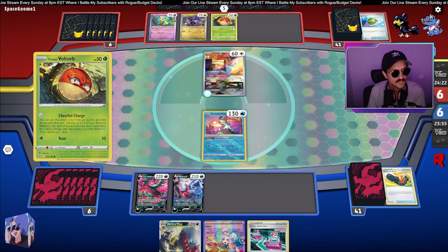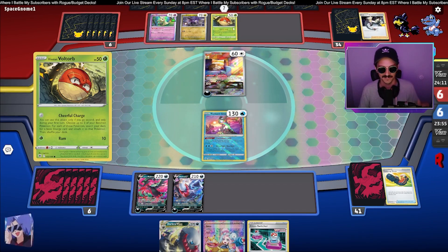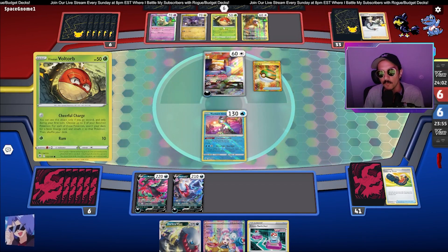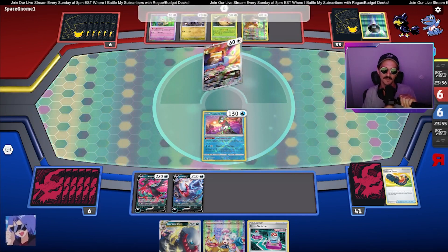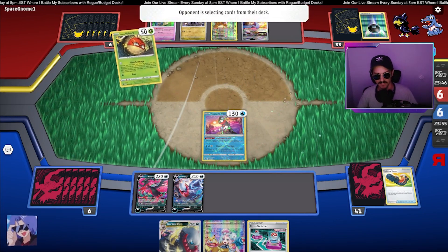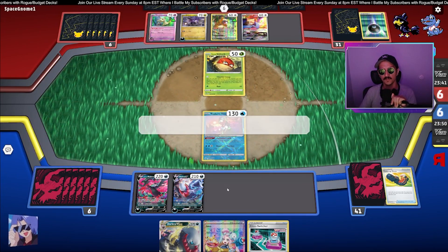I have no idea what's up with the Voltorb. Go second — choose up the two-year bench Pokémon for each of those, get a basic. That's super sweet for them. They're going to be getting energies for the Noivern. They actually put it on the Mimikyu — interesting. Well done to them, Space Gnome 1. I applaud you for your sick first turn. That is the big problem of the Noivern deck — getting the requisite energies for the attack because it's Darkness and Psychic. You can use this attack only if you go second and only during your first turn, so it just worked out for them.